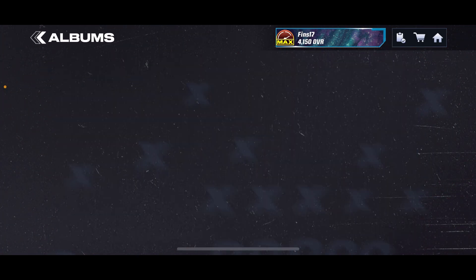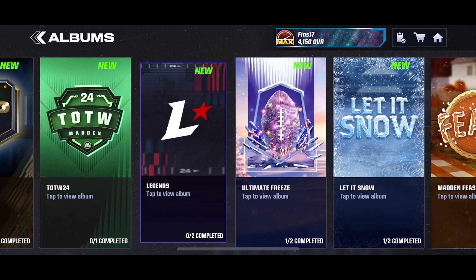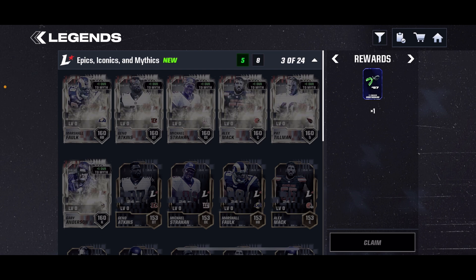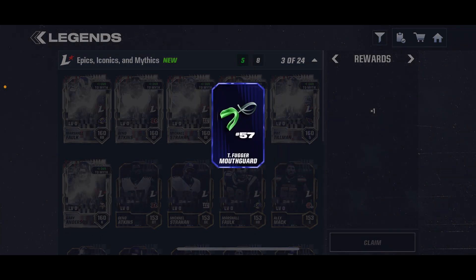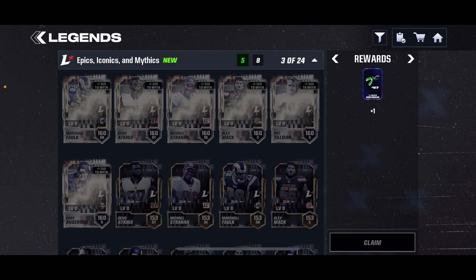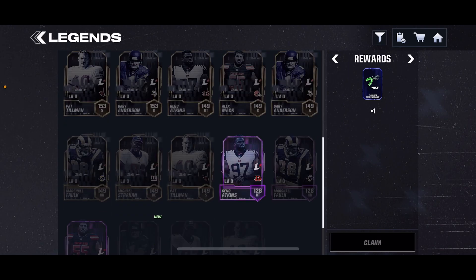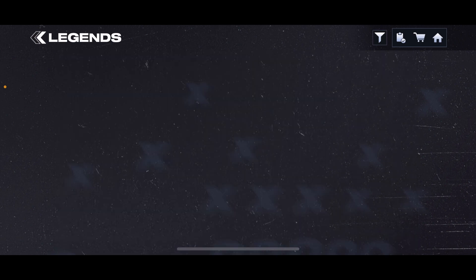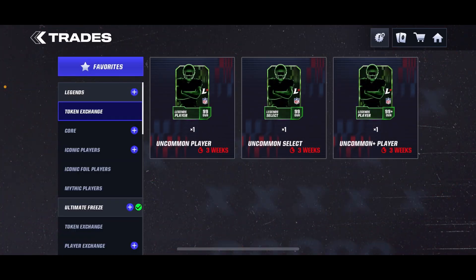The next one is another one you can obtain right now if you've been keeping up with this Legends promo. For getting five unique epics, iconics, or mythics, you get Mr. Tim's mouthguard right here. And when the next promo comes out, you do the same thing — just five unique epics, iconics, or mythics — and you can get the final collectible for Mr. Tim right here.